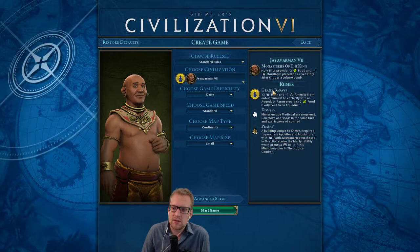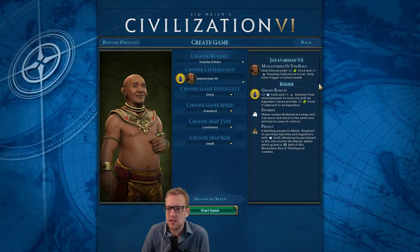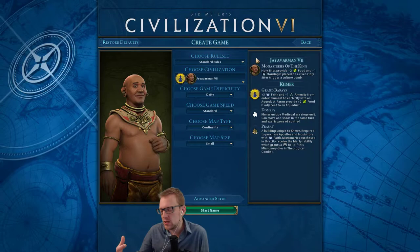As far as strength of civ, not particularly useful. Holy Sites give you plus two food and some housing and a culture bomb, so that's interesting. This is sort of a decent start — it's like an interesting way to be like, okay we're doing a faith game.